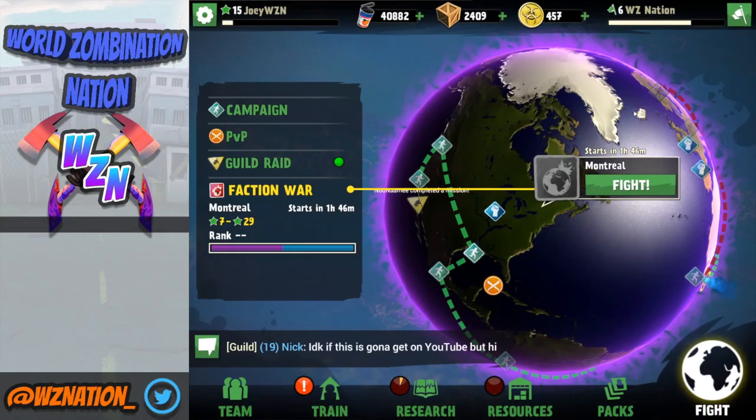PVP also gets you a good amount of crates and a couple cans, so you're getting a little bit of a mix of both worlds there. Those are your core farming spots for crates.